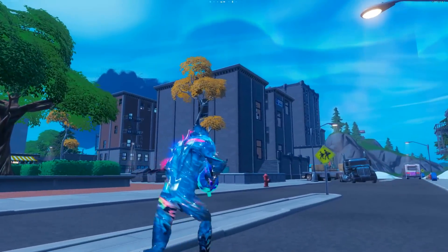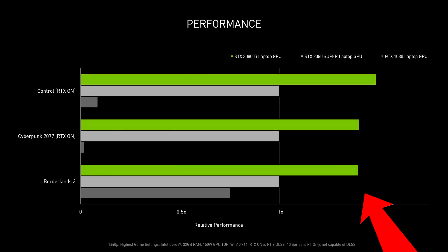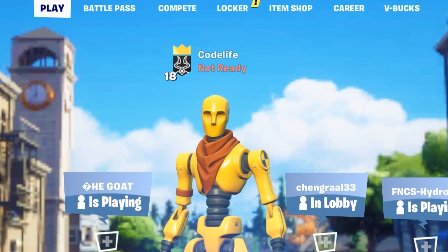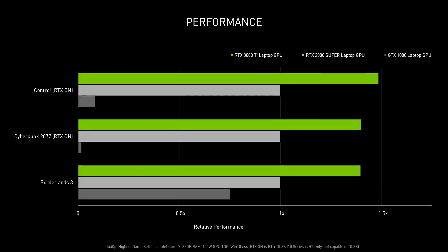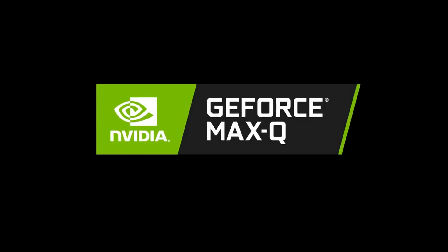In this video today I'm going to quickly explain how Nvidia's new game driver could potentially double your frame rates in games like Fortnite and many others. If you're using this specific laptop on screen and you actually install the latest driver, you could see some insane frame rates from Nvidia's new technology called Max-Q.